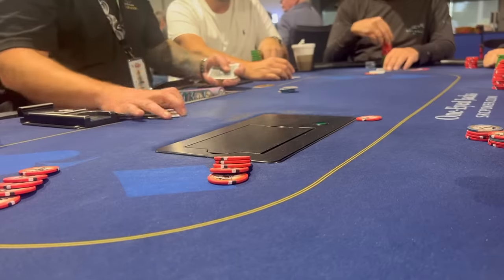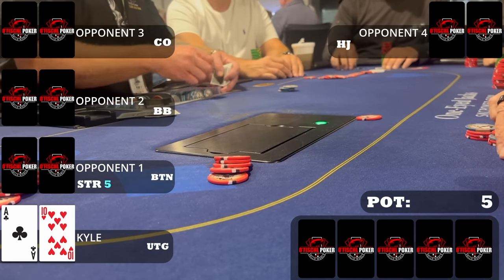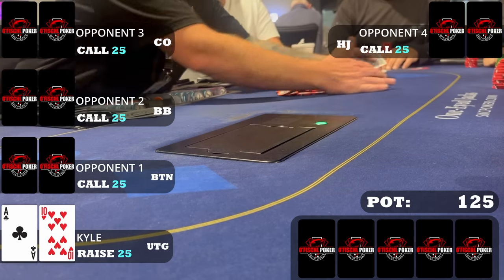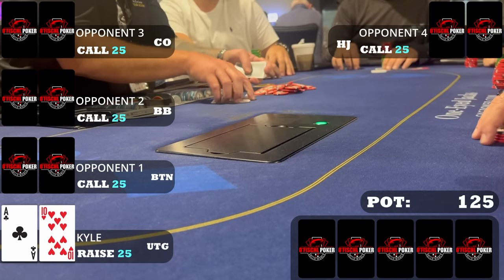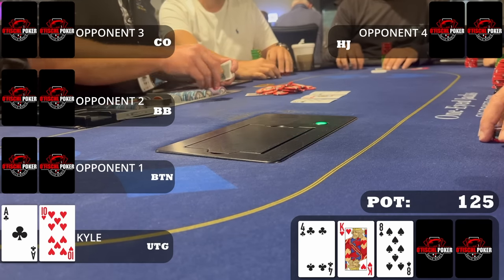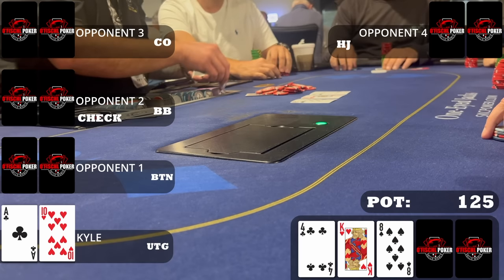Next hand of note — I'm in middle position with ace-ten offsuit. With a button five-dollar straddle and one limp, I raise to twenty-five to thin the field since this hand doesn't play well multi-way. But two later position players call, the button calls, and the limper calls as well — maybe I should have sized up more. Regardless, we get a flop of king-eight-four rainbow. I have a clear nut advantage as the only one who can have pocket kings and ace-king. I could bet, but I also think it's fine to give up sometimes — protect your image, don't blast every board.